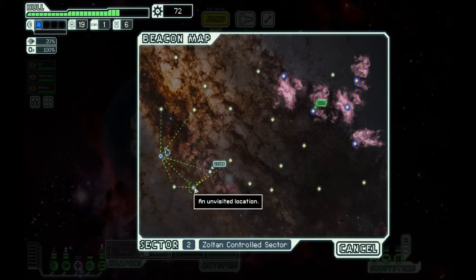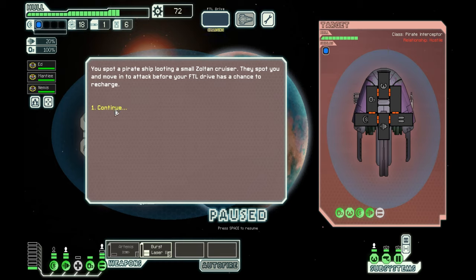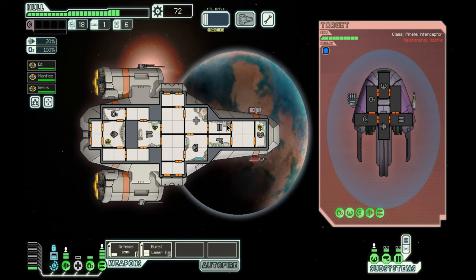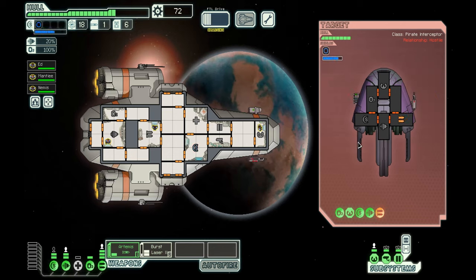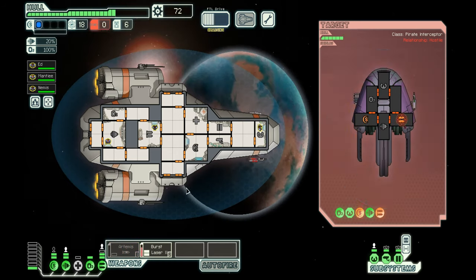We can hit up this spot then hit up a store to make sure we have enough money — he says knowing full well he doesn't have any missiles. You spot a pirate ship looting a small Zoltan cruiser and they move to attack before your FTL drive recharges. He only has one shield so I'm not that concerned. He took out our shields with a shot — that was rude. We're going to use our missile!